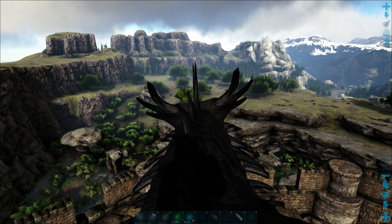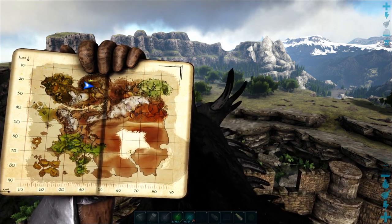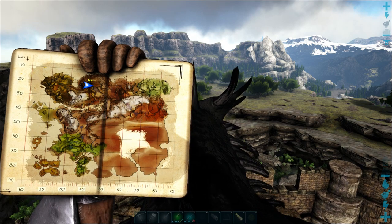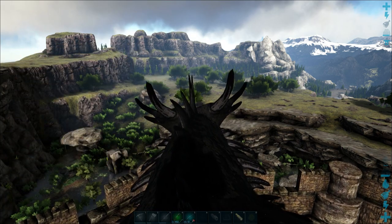We're sitting at the top northern part of the map, just over 20 lat and just under 40 long. Where we're going to head is that scorched area where the volcano is — around about 28 lat and 55 long is where we're going to go.